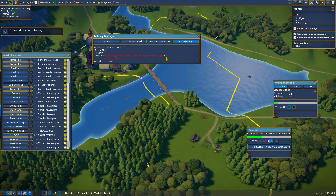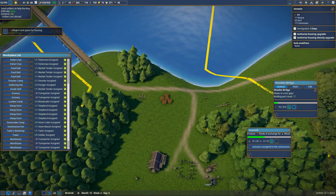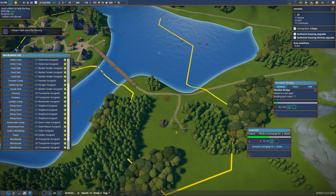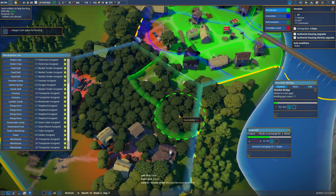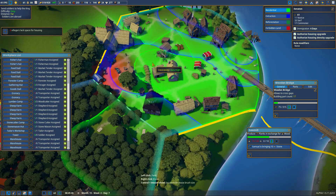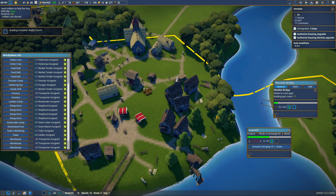Goodbye, my little people — do well. We sucked at the last one, everybody died, sorry guys. Soldiers are abroad — hopefully they'll do well. Eight villagers lack housing. Well, those villagers can build more houses if they want. I don't think there's room, but we'll say you can build there. There's one spot up there, and another one right there — cool, nobody's losing houses now.